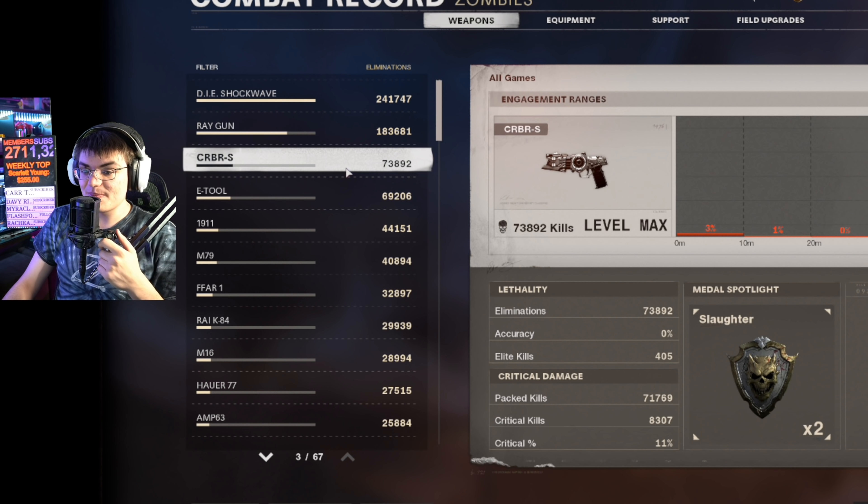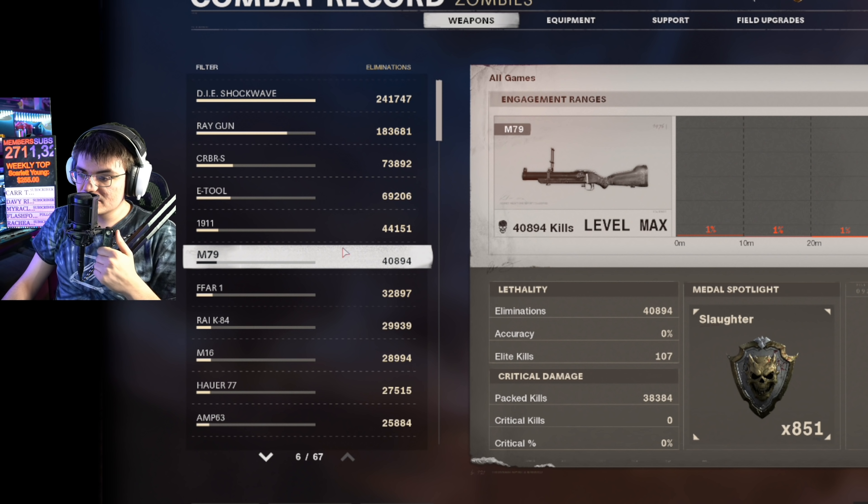The e-tool is about to pass up the cerberus. This thing is like a pseudo ray gun - it can take the spot of a ray gun, and he gets spawned in with it.